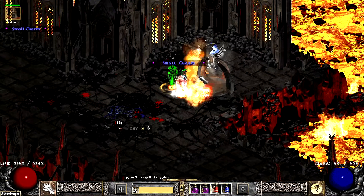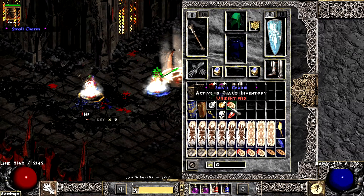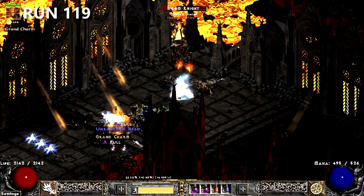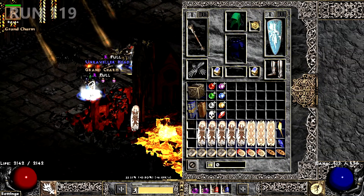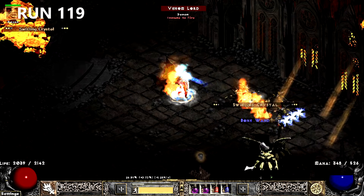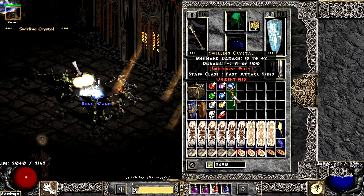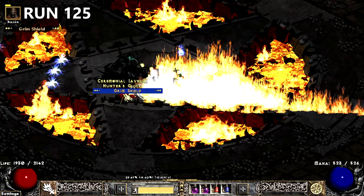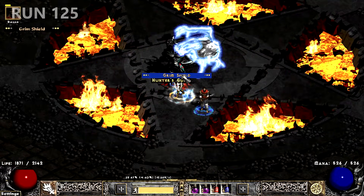The run got even better when I found a perfect Stamina SC to help with my constant Stamina Drainage. Virtually any Geet is better than my current, yet I still manage to find ones with worse rolls. Speaking of bad rolls, check out this anti-perfect res Aki — at least it's plus 3 to source skills. On run 125, I find yet another plus 2 Lidless. You'll love to see it.